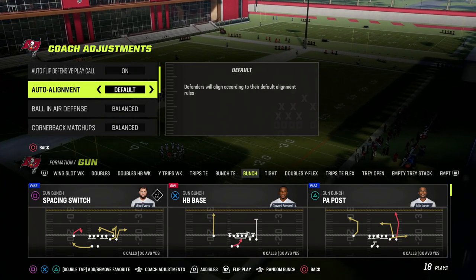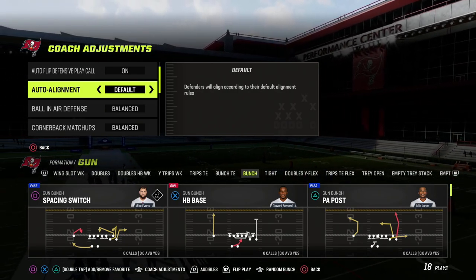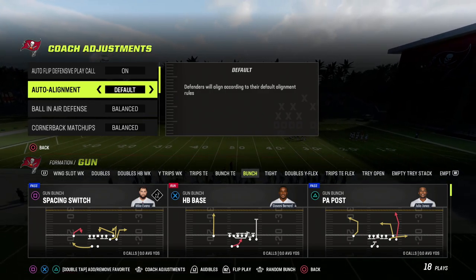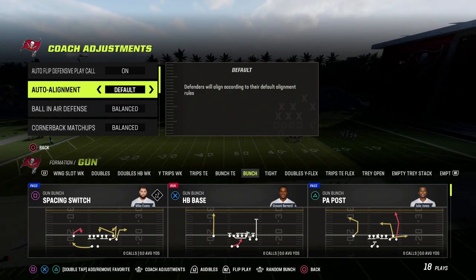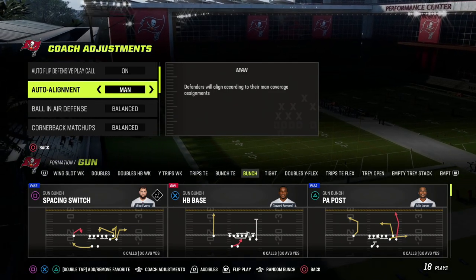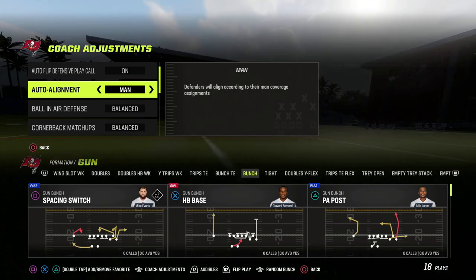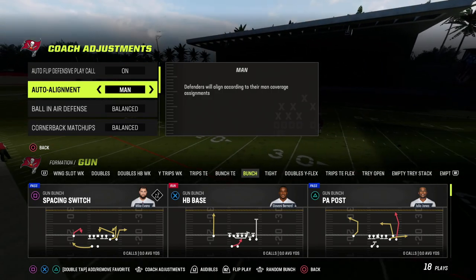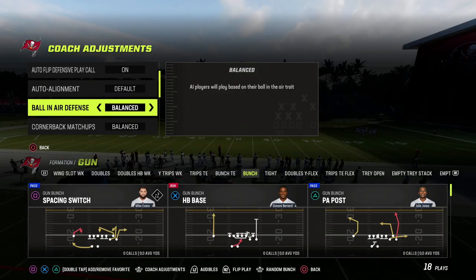The next thing is auto alignment — baseline, man align, or default. I personally think default is really good right out of the box. However, if you want to blitz, or run dollar, big nickel, or slot cornerback blitzes, I think they work best with baseline. You can also use man align against formations like trips to the field to disguise your coverage — it can look like either man or zone. But right out of the box I'd recommend leaving this on default.